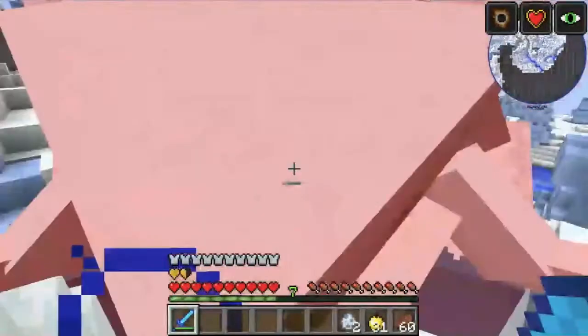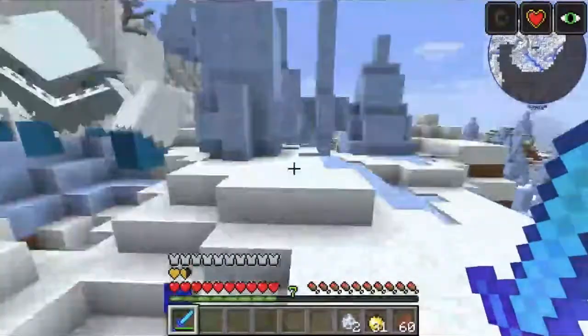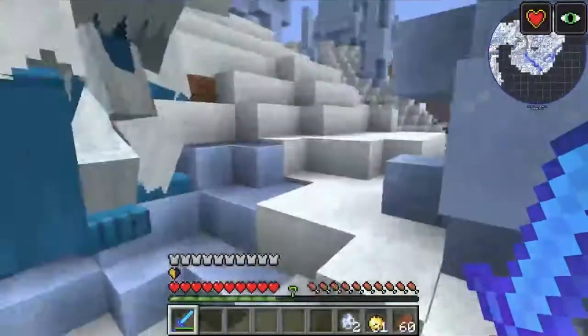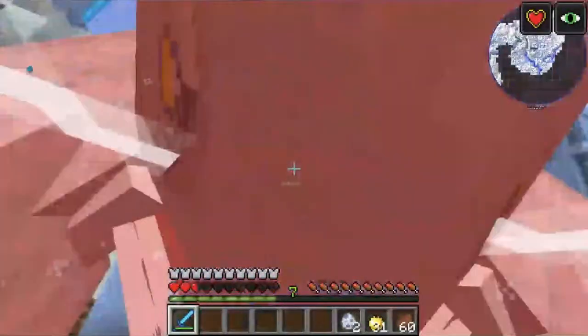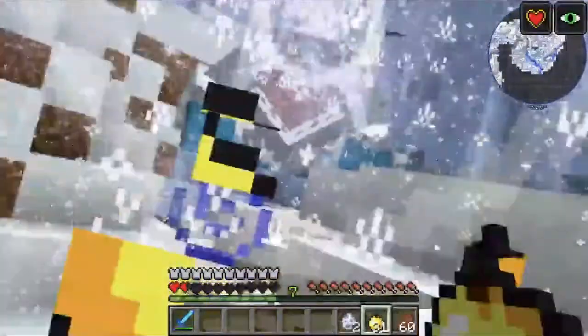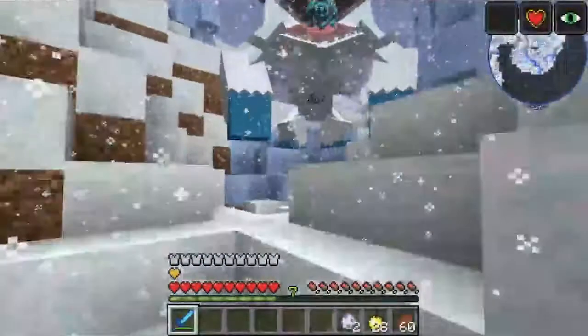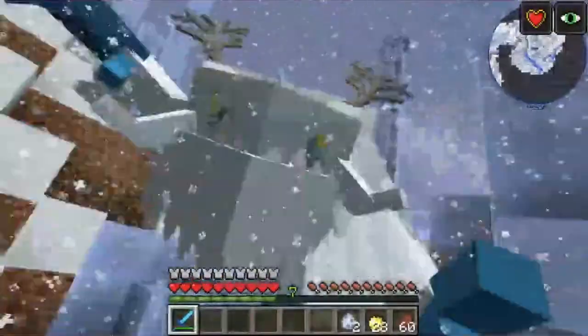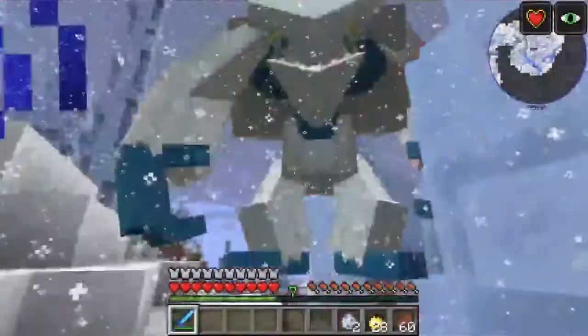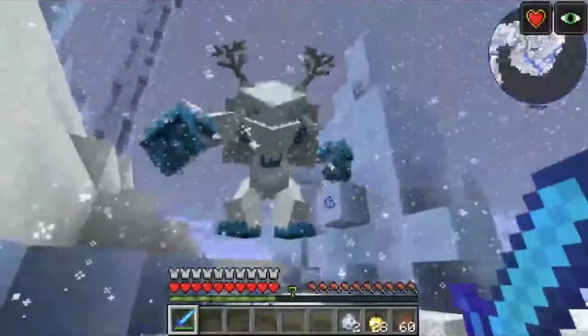You have to try and keep constantly hitting it with brute force. But if you go into a phase where you can't attack it, it will just move back. That was its special attack — it does 8 hearts of damage and can almost insta-kill you even with full diamond without protection. It sometimes happens when you get frozen by the Frost Maw that one of your keys will be held down — not physically, but as you can see my golden apples were being constantly eaten.